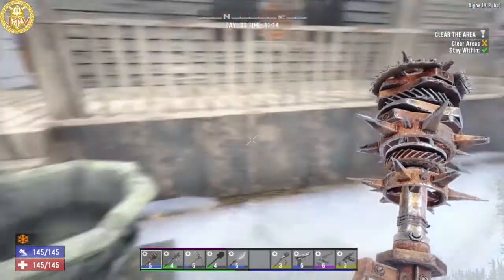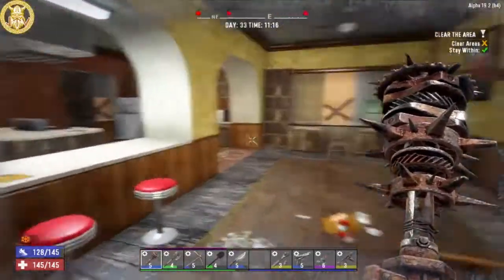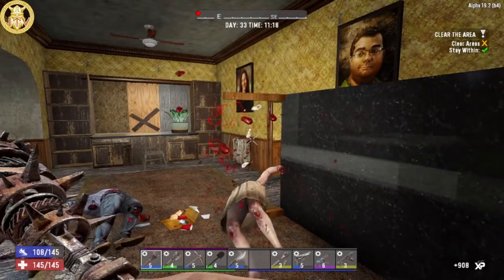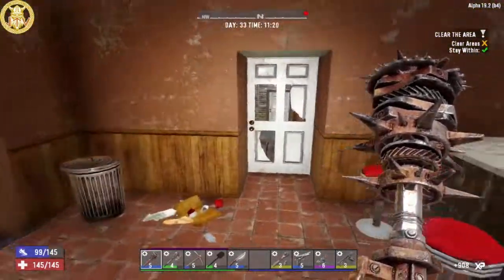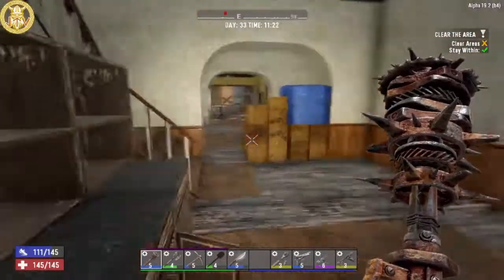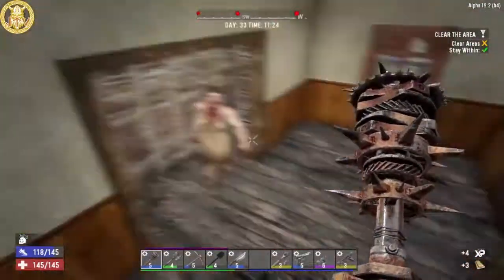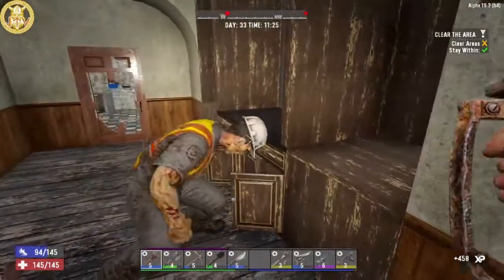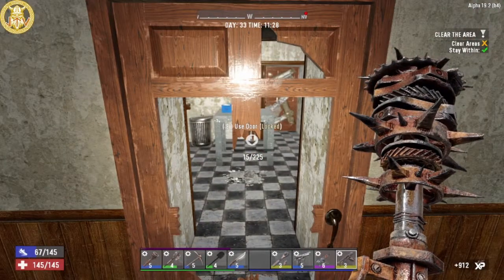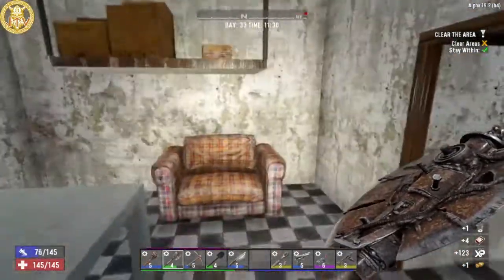I know there is a hatch here — I can dig down and get the main loot, but I'm not going to do it. It's a tier 4. Let's be ready. So it's a clear, so I will run through quickly. I will loot bookshelves if I have potential for ammo or medicine, but I won't loot all the small containers at this point.